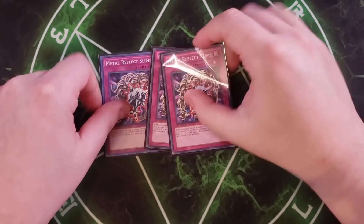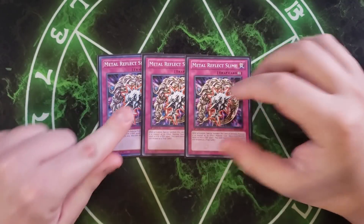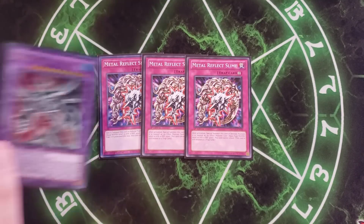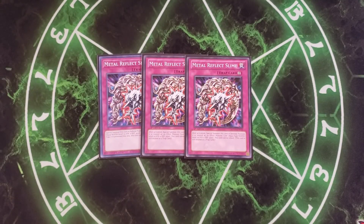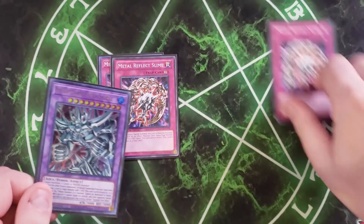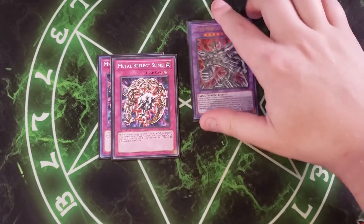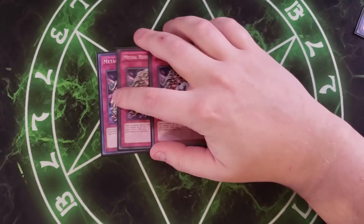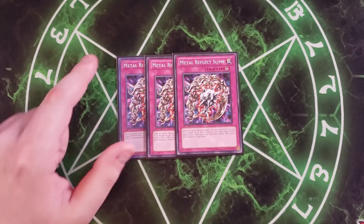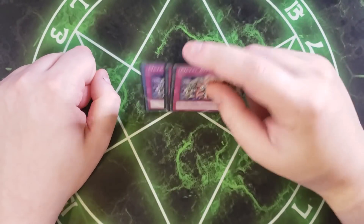For the traps, we're just playing three copies of Metal Reflect Slime — that's all you really need. You activate it, special summon it to your side of the field as an Aqua-type, Water, Level 10, zero ATK, 3000 DEF. You then tribute it to summon Egyptian God Slime from the extra deck. Since Egyptian God Slime requires a Level 10 Aqua monster with zero attack, you have six total targets between Egyptian God Slime, Guardian Slime, and Metal Reflect Slime, which makes summoning it very consistent.